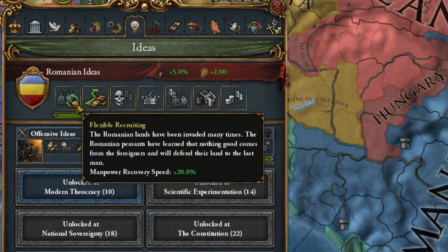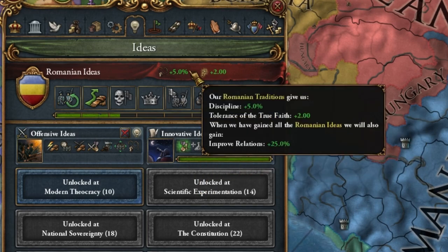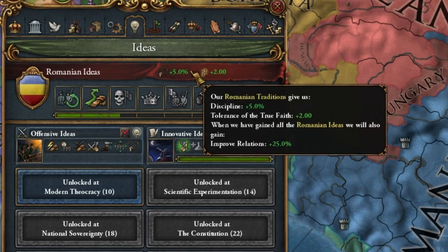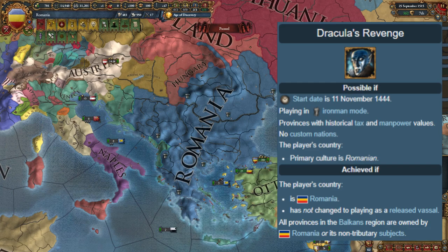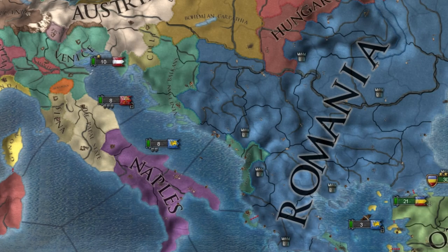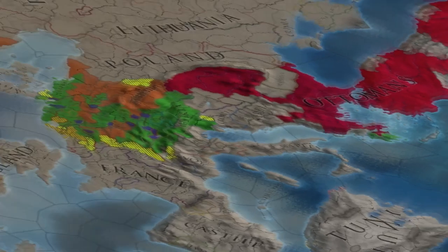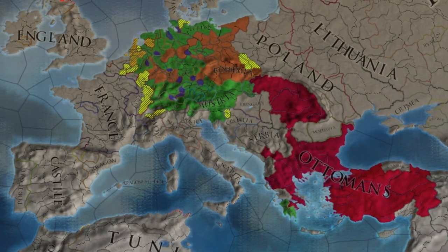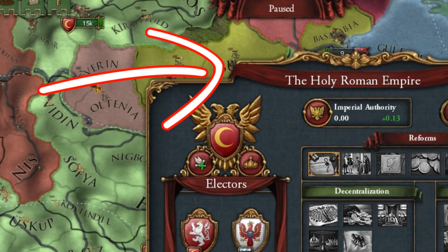And now to achieve a very rare achievement - Dracula's Revenge. To do it, we really only have to conquer the rest of the provinces that belong to the Balkan zone. That is, one war with Venice, one war with Bohemia, and probably one war with Sicily. If you want to see something as rare as this achievement, then I recommend this episode from the Catholic Ottoman Empire, in which he becomes the Holy Roman Emperor. I'll talk to you later.